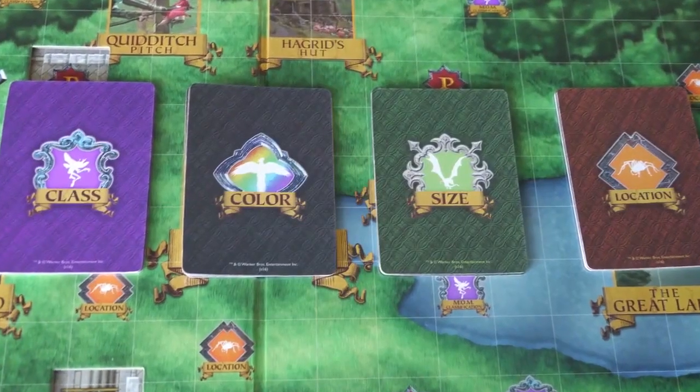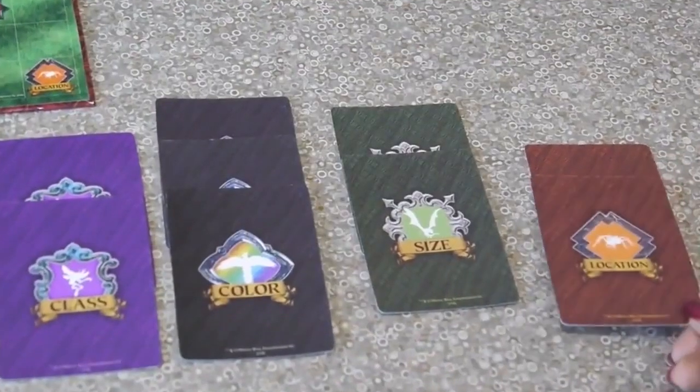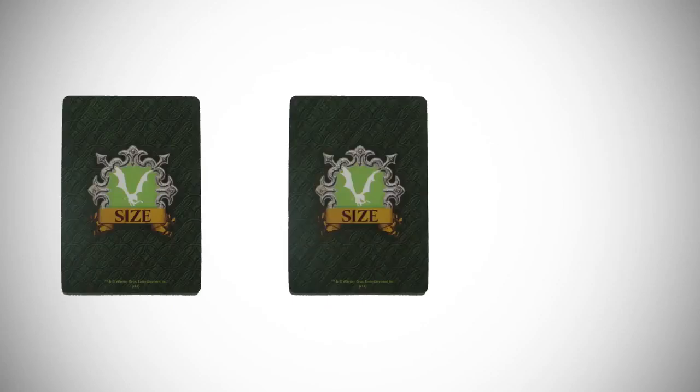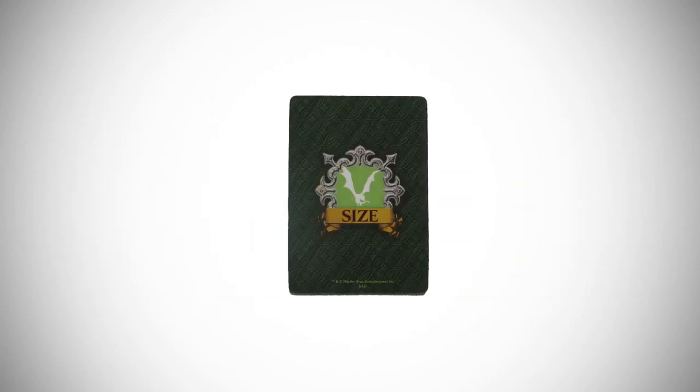Be sure to keep your cards face down and separated based on their categories. You may collect more than one card from a category. When you do, decide which card you want to place on top. Players have the chance to steal cards, but they can only steal the top card from a stack. So you may want to protect cards by placing them under another card in a stack.